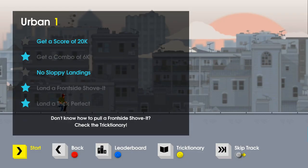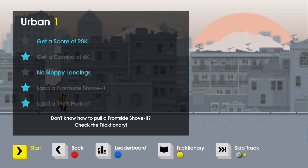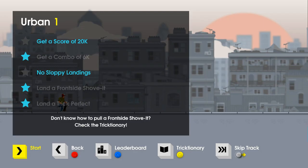They want me to get a score of 20k for the first star, get a combo of 6k for the second star, get no sloppy landings for the third star, land a frontside shove it, and land a trick perfect - that would get me all 5 stars. It's nice that they give you a list of these things so you can actually just sort of check them off one at a time. I presume I don't need to get them all in one run, by the way that it looks like the three stars are still lit up.